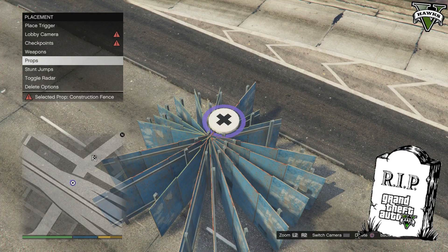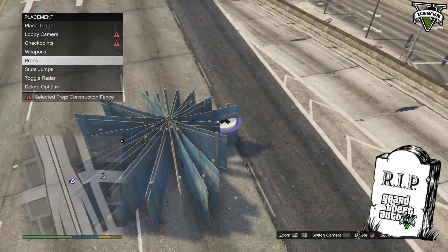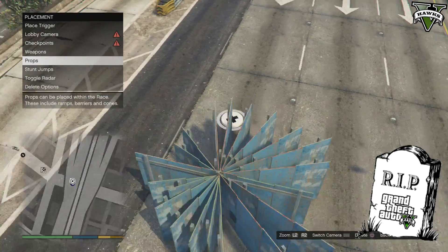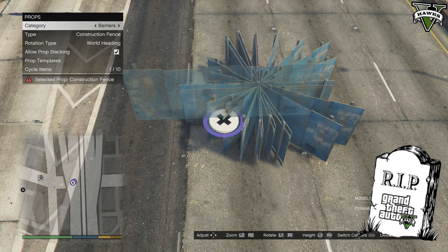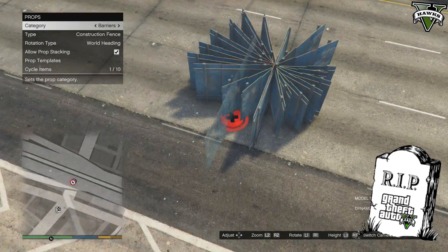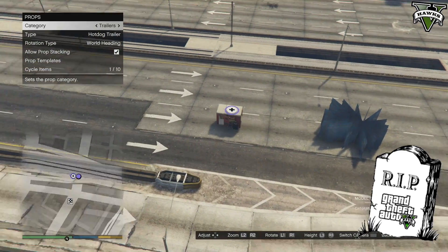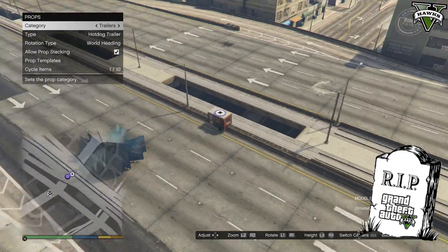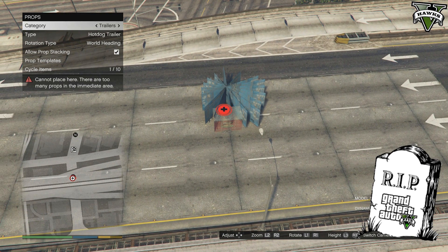They have added a prop proximity placement limit — that's a tongue twister. So now you can't put a load of props in the same proximity as each other. You can put 10 props in the same proximity, like I have done here, but once you go over 10, you can no longer place it: 'Cannot place here, there are too many props in the immediate area.' This is probably done because of all the troll races out there using ramps to create holes in the floor in races by checkpoints.